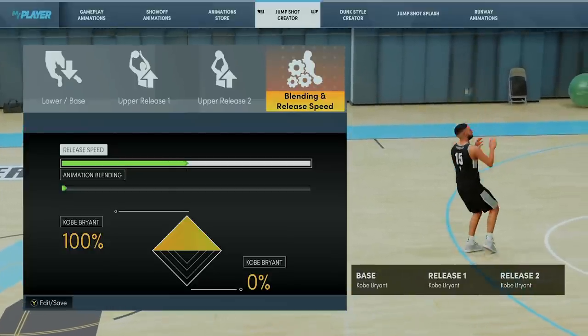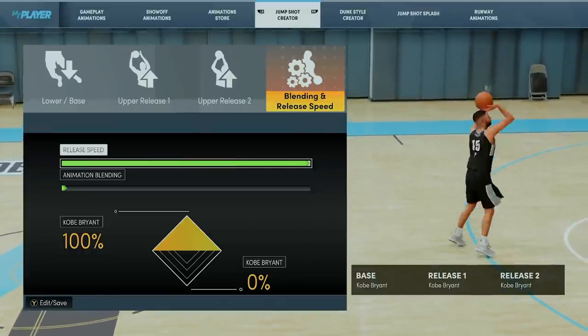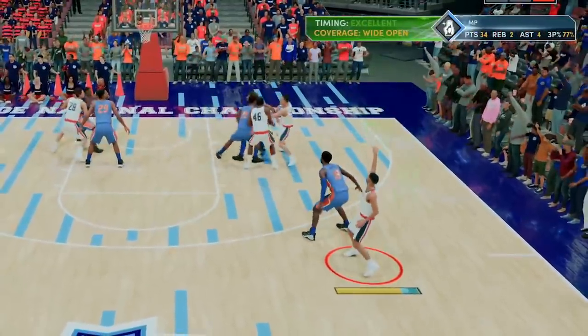Everyone who's played 2K knows that faster shot speeds give a huge advantage on the virtual court, and even in real life. Being able to get shots up quicker, especially with a defender closing out, will undoubtedly increase your chances of a make.